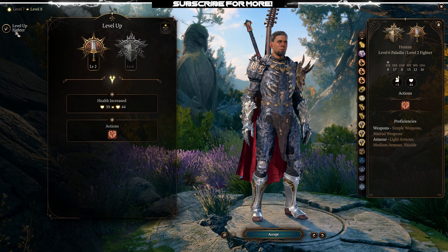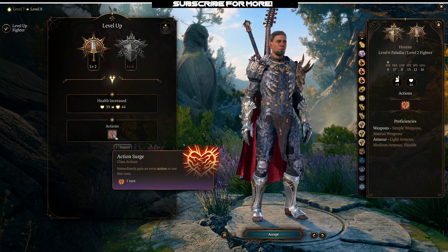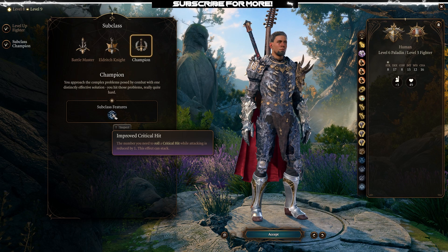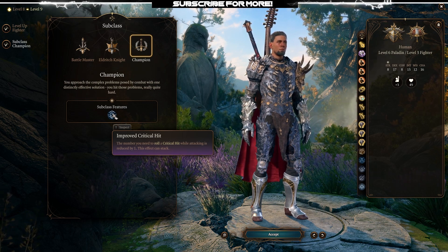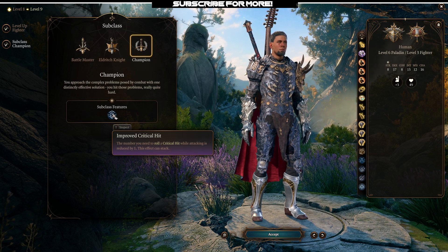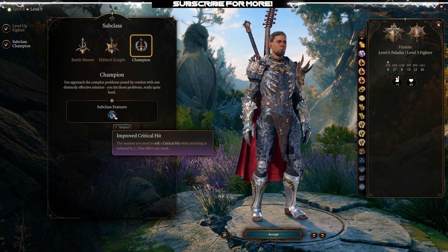At fighter level 2 you get Action Surge, which is really big for the build. You get way more bonus actions and if you use this properly you can get quite a few attacks out of it. At fighter level 3 we pick up the Champion subclass, because we get the subclass feature Improved Critical Hit — the number you need to roll a crit while attacking is reduced by 1, and this effect can stack. This means we don't purely rely on our divine smites, because we have a lot of built-in crit chance.